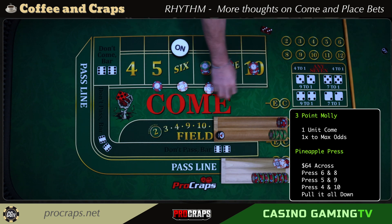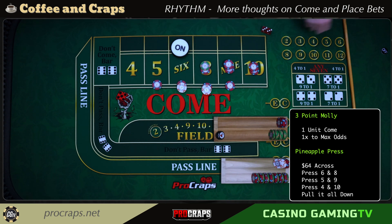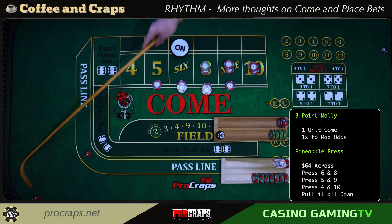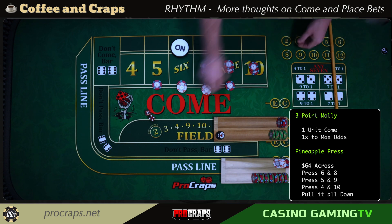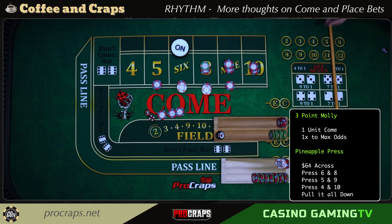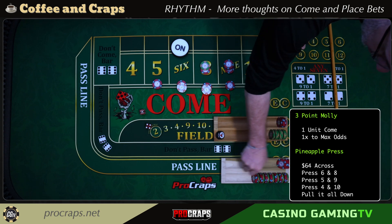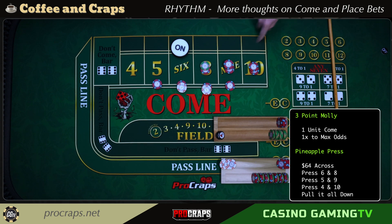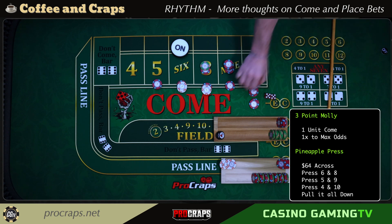For the place better at this point — simplest possible thing: up and pull, up and pull. I'm just going to play out the most basic possible way. Five-four, that five pays $14. We'll press by one unit and bring back $10. Now I need the eight, nine, or ten to repeat for this come better. Hard ten — beautiful! The come better gets paid: that's a one-to-one on the flat bet and two-to-one on the odds on the four and ten. We go to $15 on the come bet, up by one unit each time.